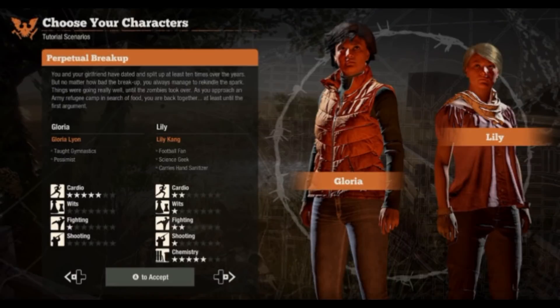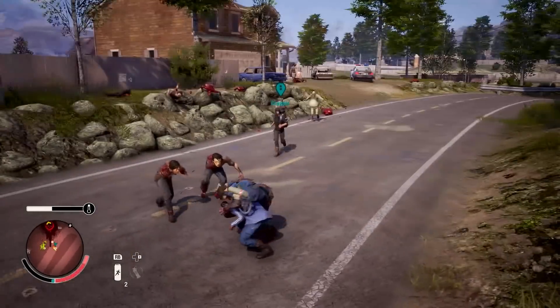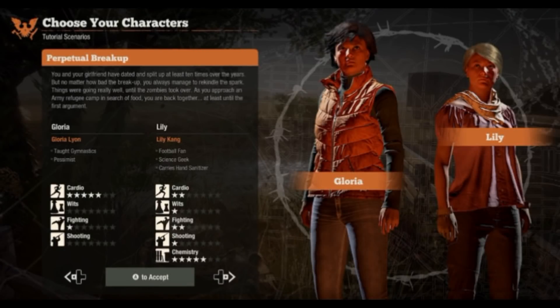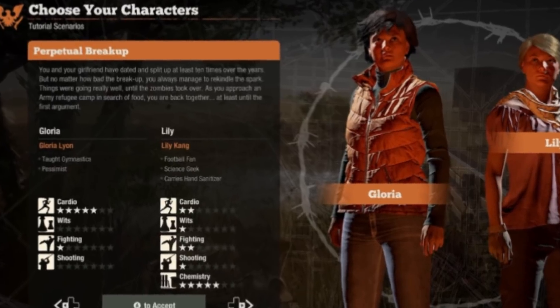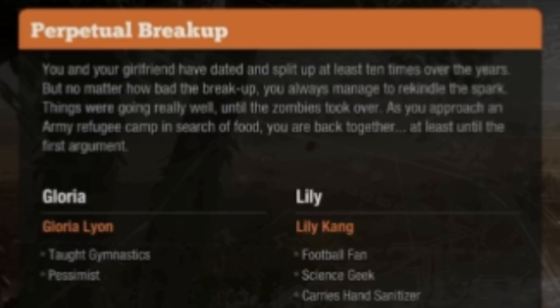The next duo's names are Gloria and Lily, and these two are a couple. It's refreshing to see Undead Labs take this approach to character story and really stick true to reality — this is a duo choice many female gamers can and will relate to. Their bio reads: 'You and your girlfriend have dated and split up at least 10 times over the years. But no matter how bad the breakup, you always manage to rekindle the spark. Things were going really well, until the zombies took over. As you approach an army refugee camp in search of food, you are back together — at least until the first argument.'